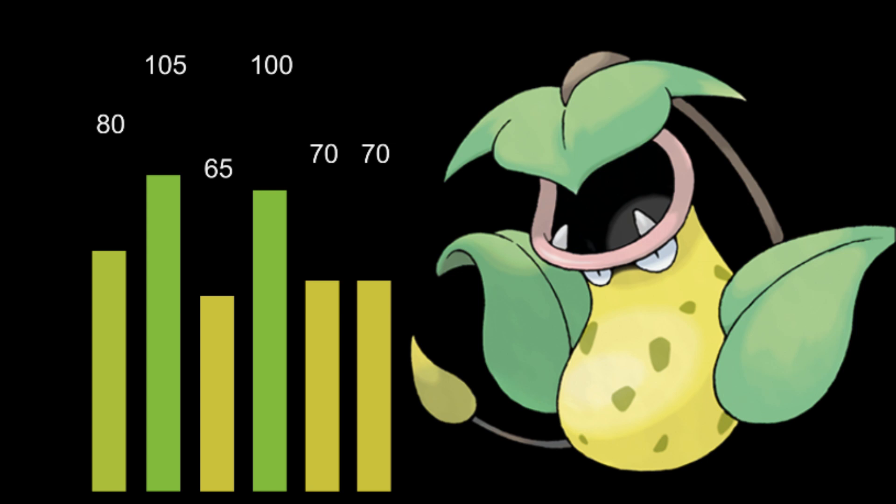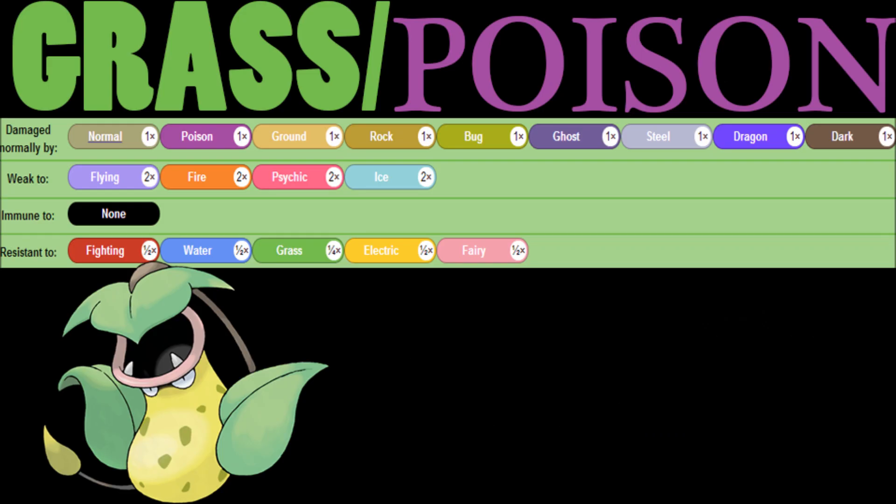But there are actual ways of getting around it. I think Victreebel is honestly very overlooked when you start getting into the strategies that you can run with this guy. For typing, you have Poison/Grass which gives you a lot of things you'd expect. You have quite a crazy amount of resistances and quite a crazy amount of weaknesses. A lot of these are things we've been seeing and will continue to see, but when you look at what it's actually strong and weak against, it just makes a lot of sense.